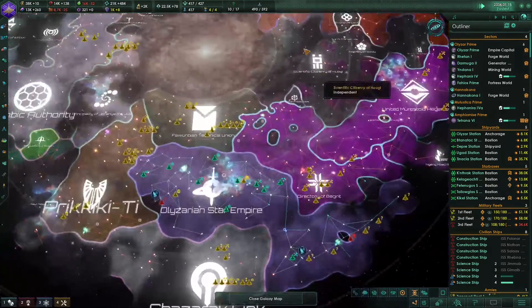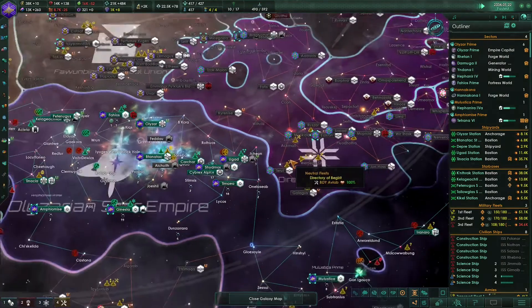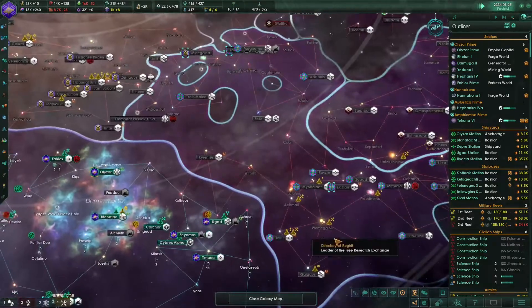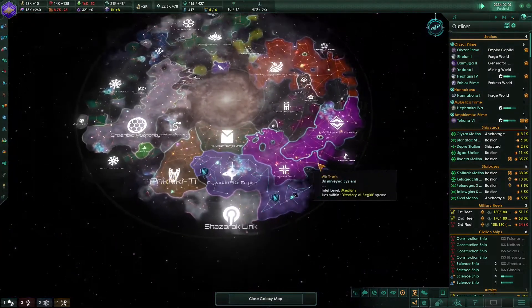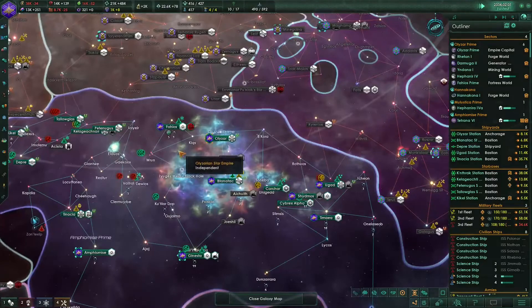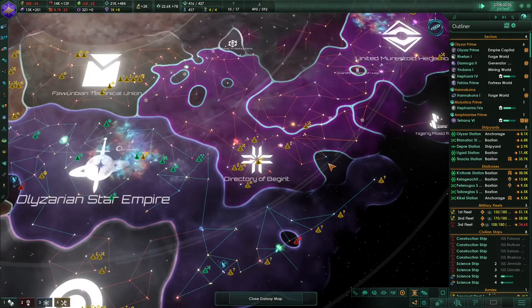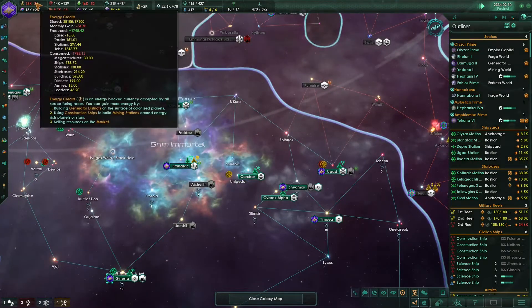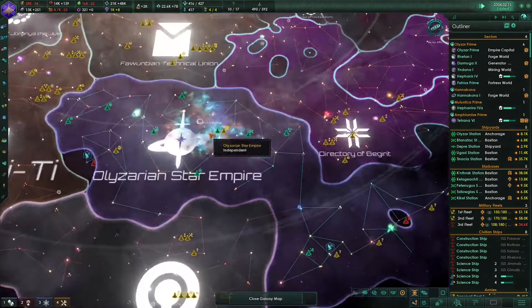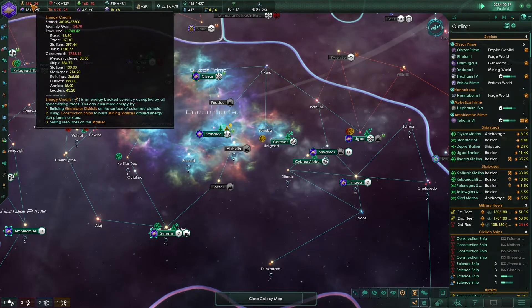Since the mid-game crisis is still not happening, maybe we should declare war on someone - I'm kind of getting bored. I still want to get their territory because they have the Yael Gate. Maybe we should declare war or something, just for fun. Let's fulfill our authoritarian ambitions. We again started to lose energy credits. Why do I care so much about this? We already have like 38,000 of them, so it's not really that big of a deal.